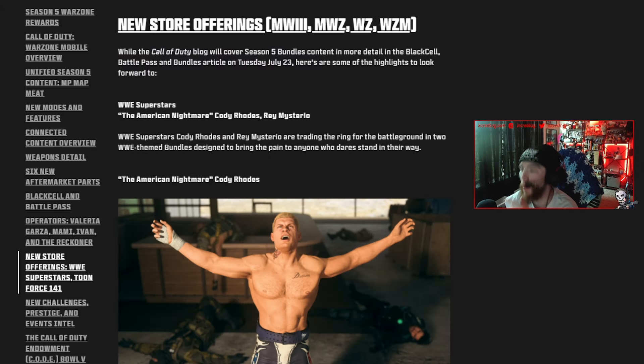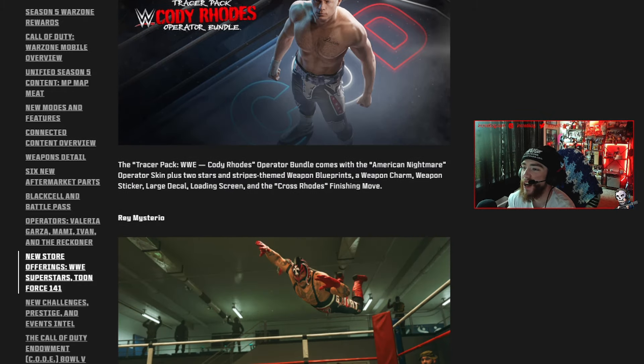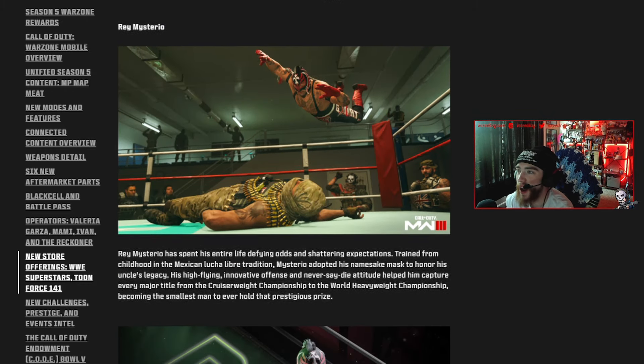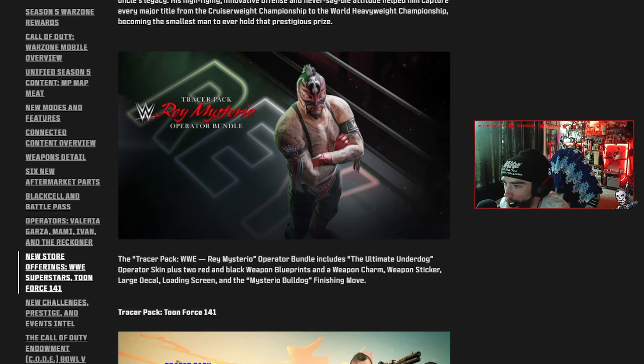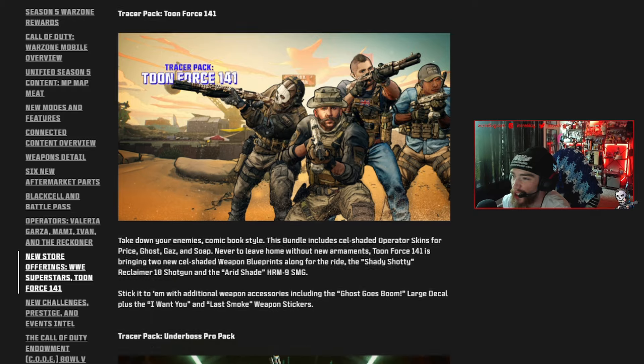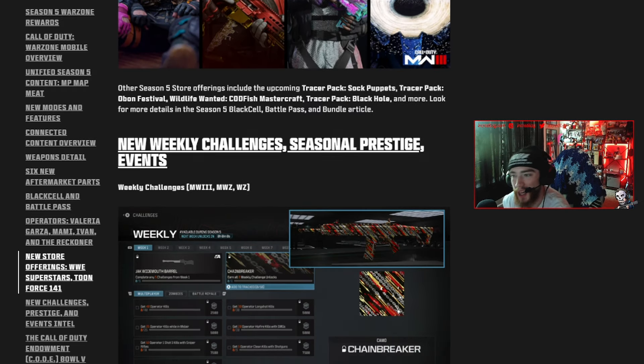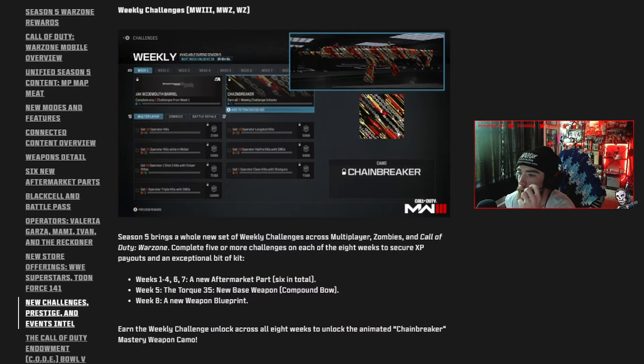We got Cody Rhodes and Rey Mysterio as tracer pack operator bundles — that's insane. We also have the Toon Force 141 with more cell-shaded skins, and the Underboss Pro Pack with blueprints and operator skins. The Pro Pack costs 20 real dollars but includes 2400 COD Points, which actually makes it a pretty good deal.